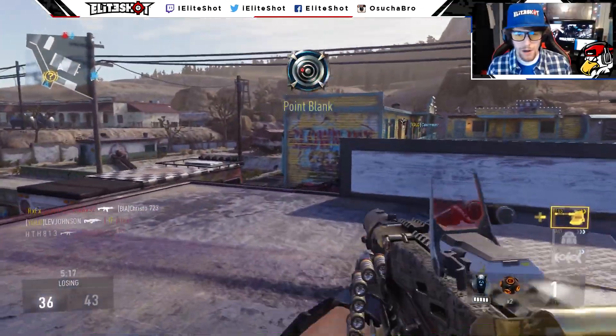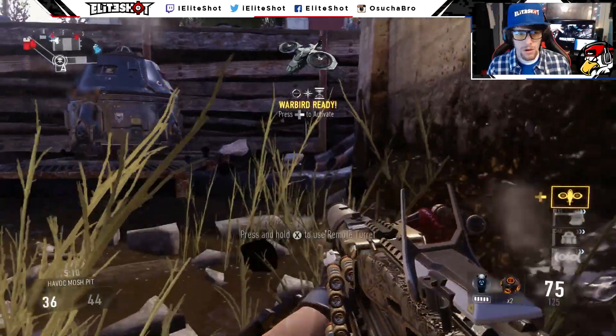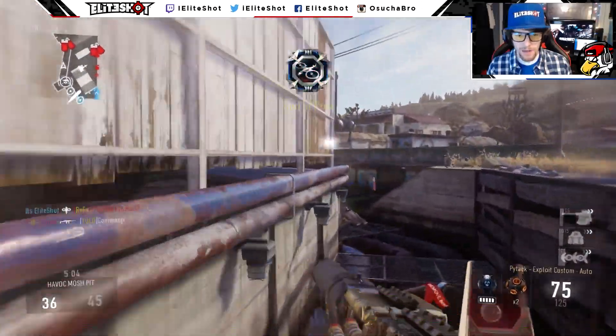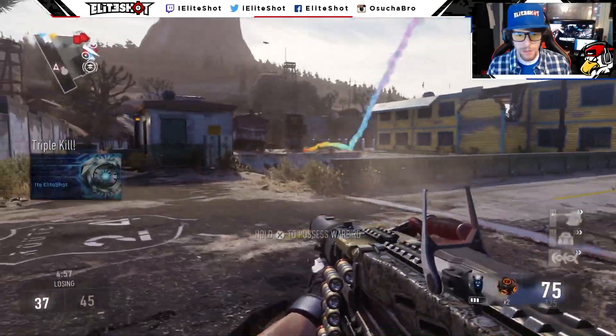I'm gonna place this up here nice and quickly. Don't smush myself. A warbird — nice, go get him. That should help out on this map big time. There are tags that I'm not grabbing which I probably should be, but I'm clown ball — I want the clown ball.